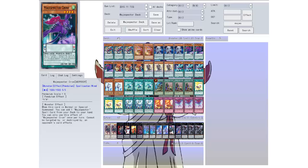Then we have the Mage Specter Crow — level four, pendulum scale five. When this card is normal or special summoned, you can add one Mage Specter spell card from your deck to your hand. You can only use the effect of Mage Specter Crow once per turn, and it can't be destroyed by opponent's card effects. Mage Specters are actually really good. We'll run three Crows.